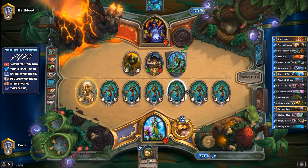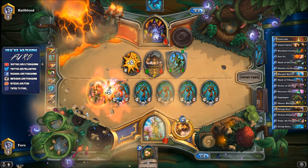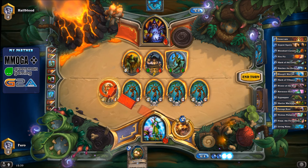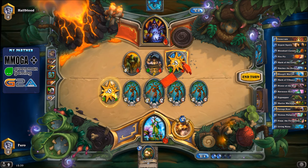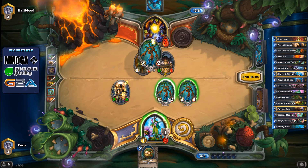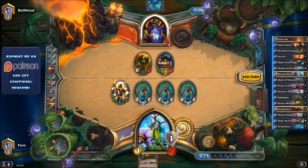We still have 8 damage plus hero power, so he needs to kill the units. He can't just go for face and if he trades he won't have enough damage to kill us the turn after — we're still at 21. We use Mark of Y'Shaarj and take down the 5/5. Unfortunately we don't draw another card since Eggnapper isn't a beast — only the Raptors are. We kill the remaining minion and go for the face with the remaining six points. He can't use Life Tap and can only kill two units.